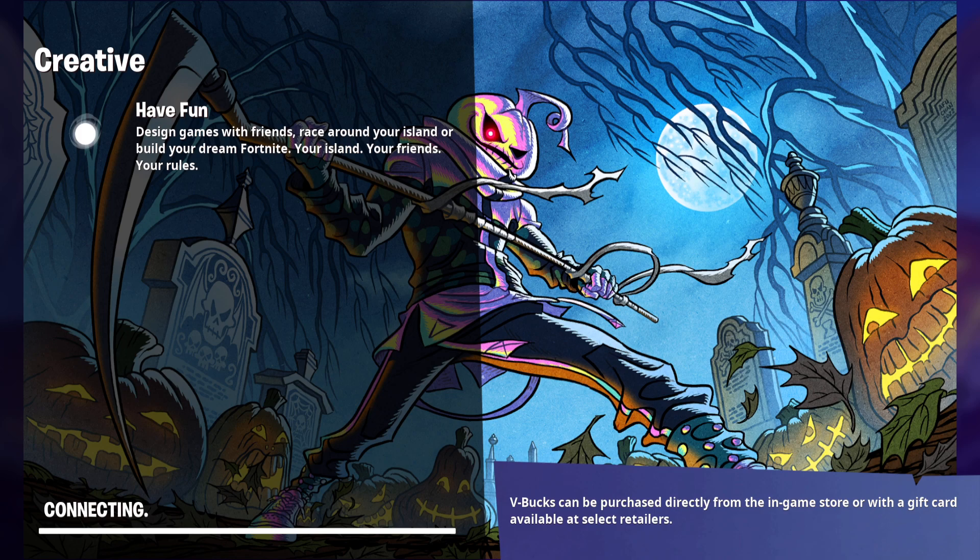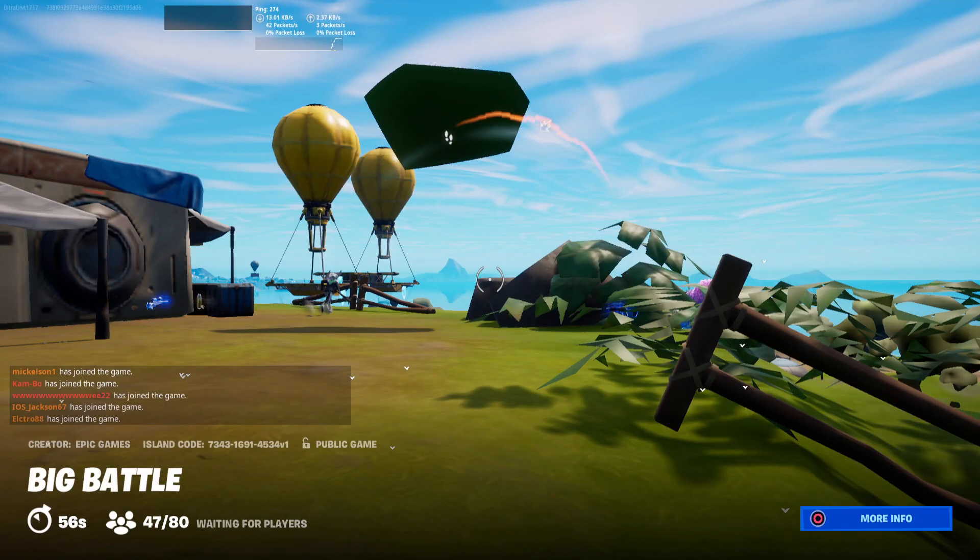A little added bonus: there is no building in this mode. In the original 50v50, there was building — in this one there is not. Let's see if we actually get into a lobby, because the first five hours this was up, lobbies were not working properly. It still says 'creative,' which is very worrisome.